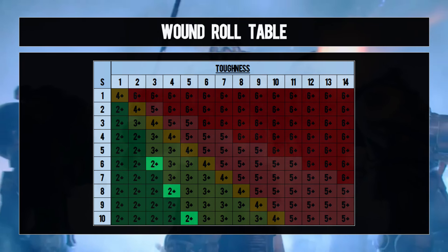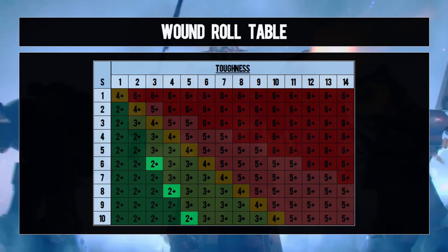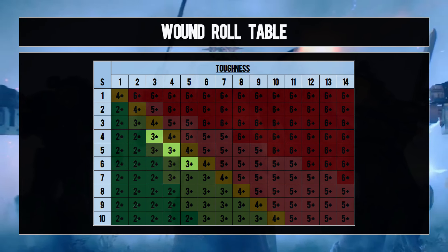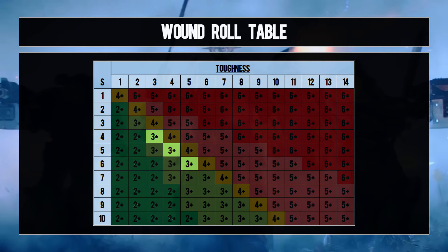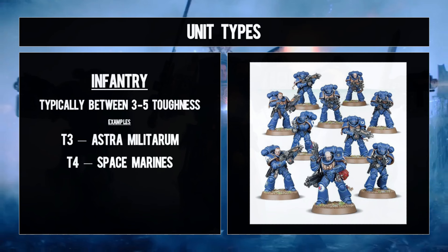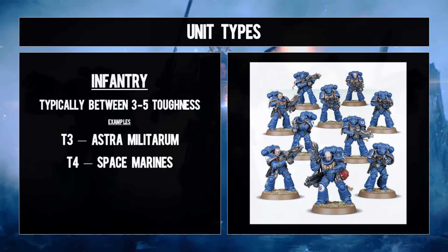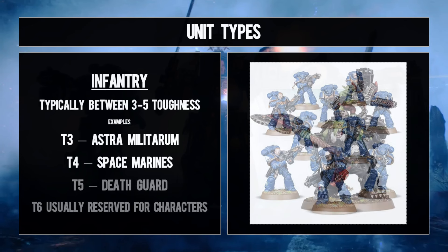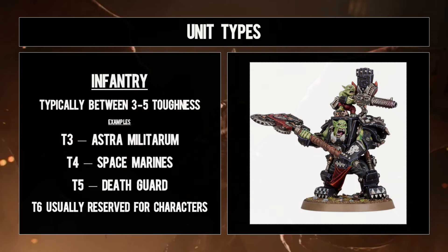Seriously, do not sleep on the weight of probability. You're skewing things in your favor just by making sure you have as much of your firepower at one strength greater than your opponent's toughness. If you're rolling ten dice, then on average you're improving from five successes to just under seven, and as you can imagine, across the length of a game that's really going to add up.